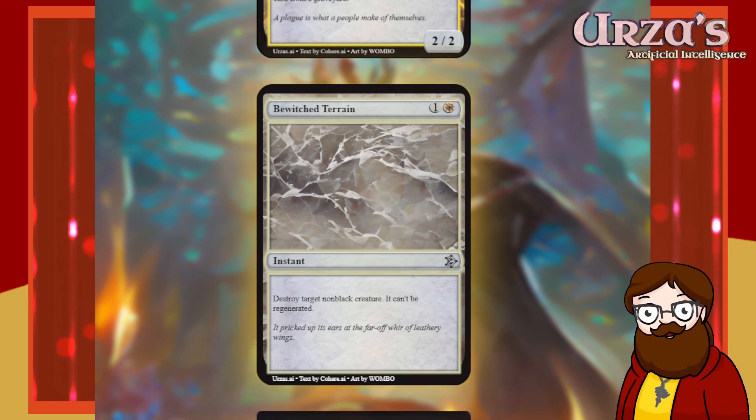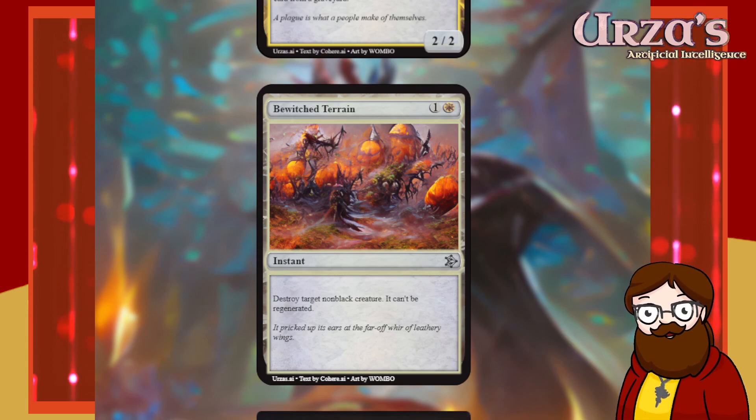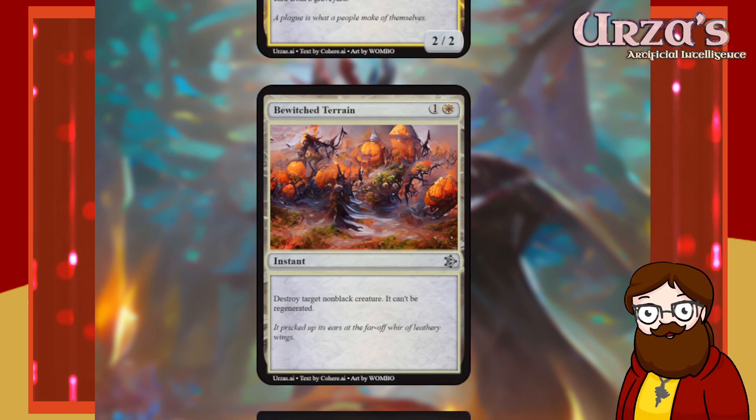Bewitched Terrain is a two-mana white instant. Destroy target non-black creature — it can't be regenerated. It's Doom Blade. Not interesting — I'm not going to bother rerolling. I need to be a bit faster and not reroll so much.